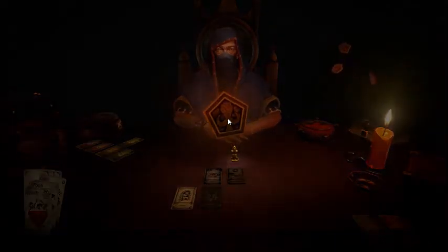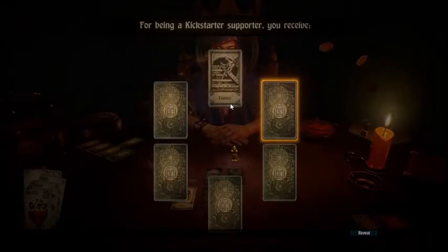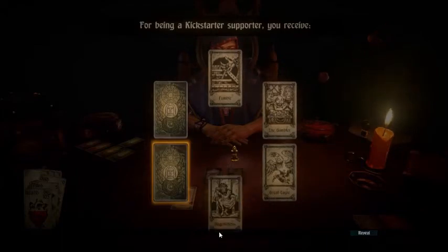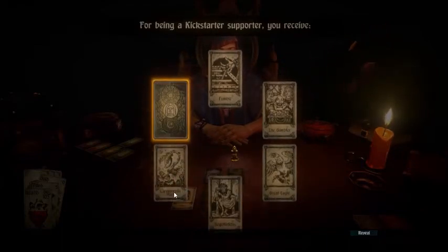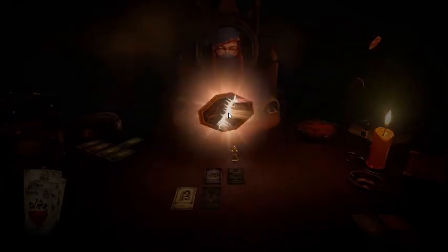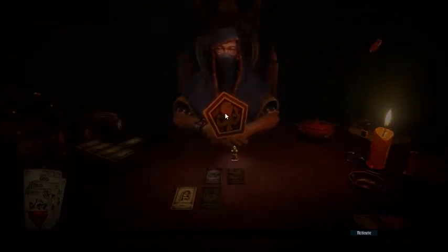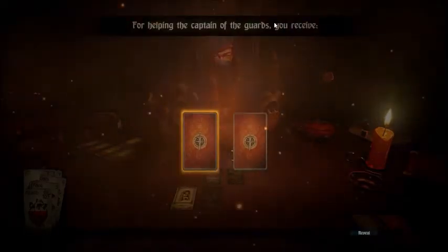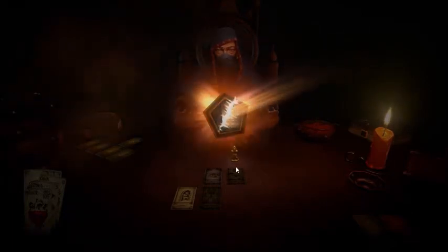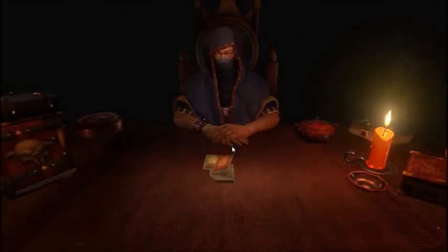Let's check out our tokens — it's the best bit. For being a Kickstarter supporter, you receive: Fumble, The Gambler, Great Eagle, Negotiations, Carnivorous Plant, Hall of Champions. For exploring the maze of traps, we receive Scavenger's Cap. For helping the captain of the guard, we receive The Mace — and another Mace. These are all cards we can use in our deck. For surviving the Devil's Choice, you receive Devil's Wager. Awesome!